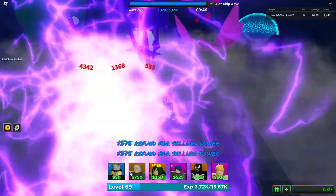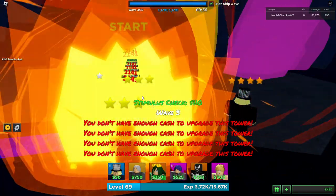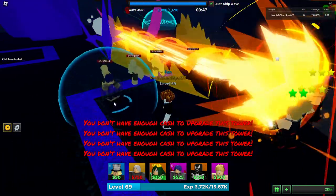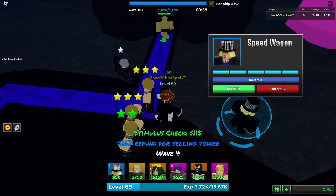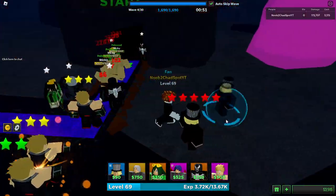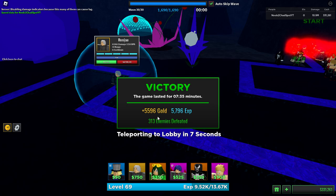We have to spam a couple of Renges, but Bakugo is kind of popping off. They just alternate and we get all the destruction. Putting this guy on strongest too — looking good. Getting our speed wagons maxed and now it looks like we're chilling. Let's skip to the end. First dub — seven minutes for 5k gold and almost 6k XP, not bad at all.